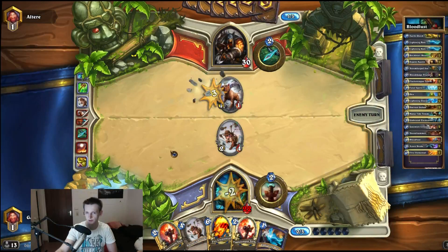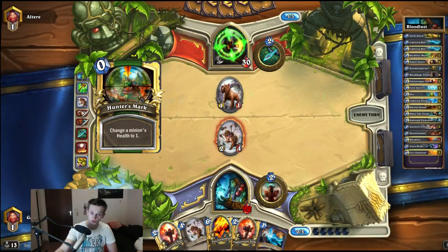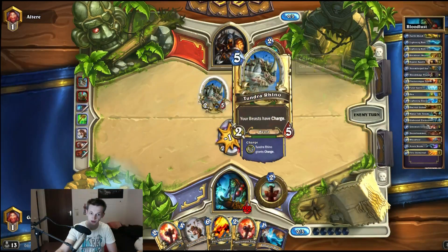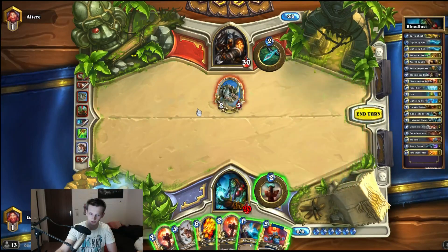I don't know if that play was the correct one, because I want to keep the Rockbiter for my weapon as a finisher card. I'm dropping quite low so I need a huge amount of burst, but I want to have board control. He uses a Hunter's Mark for a Kodo — when this card is super threatening, that is really bad. Like really bad.